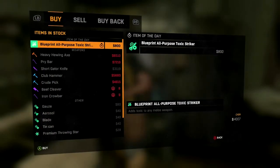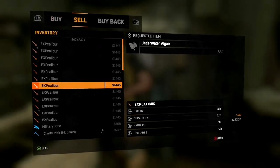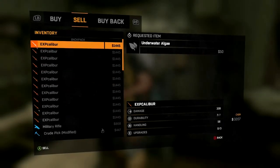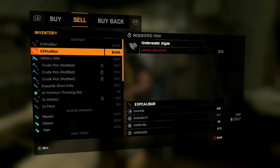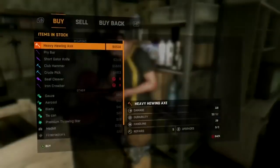As you can see, I only have about 3,200 since I just bought something. I have about 10 to 12 Excaliburs which I'm about to sell, and I'm only going to leave one so I can keep duplicating it. But after I've sold all of them, I've got about 16k, which is really incredible.